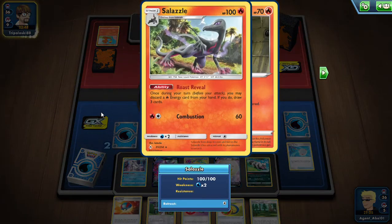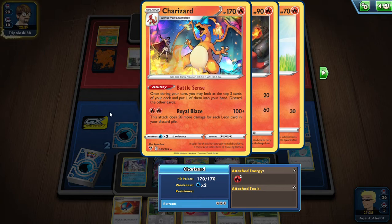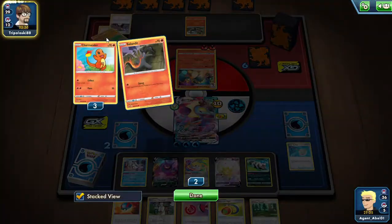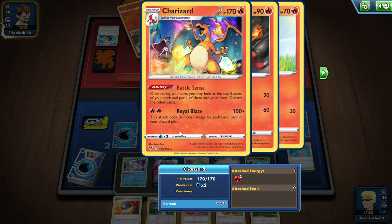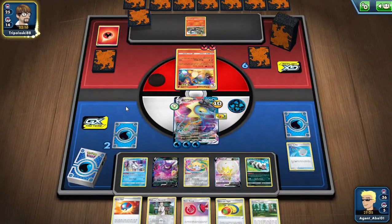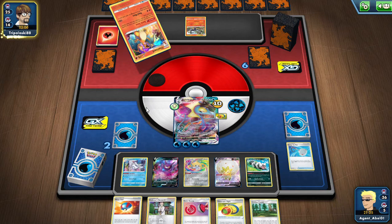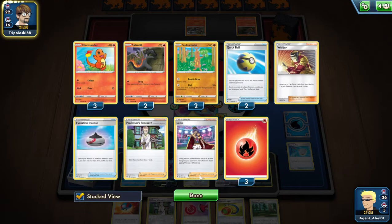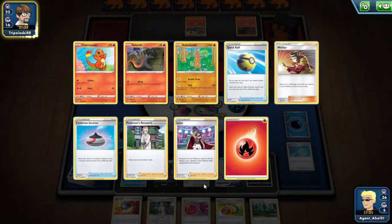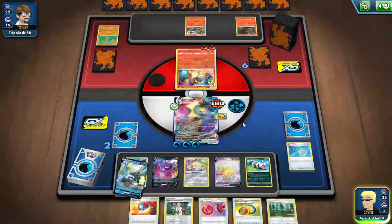There's the Salazzle from Unbroken Bonds and the Charizard with Battle Sense ability — once during your turn, look at the top three cards of your deck, put one into your hand, discard the others. It's a decent way of discarding Leons. Their discard pile has one Leon so far. Royal Blaze does 150 plus 50 more damage for every single Leon in the discard pile — if they discard all four, they'll be dishing out 300 damage.